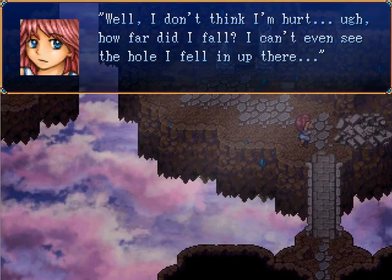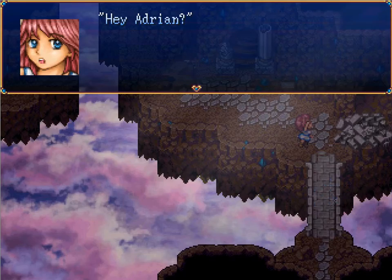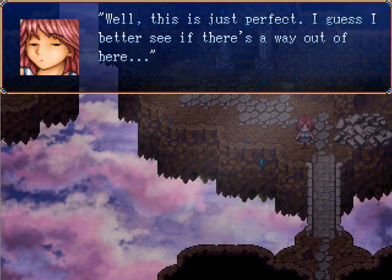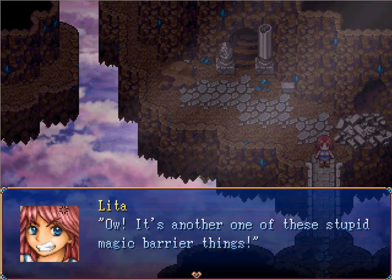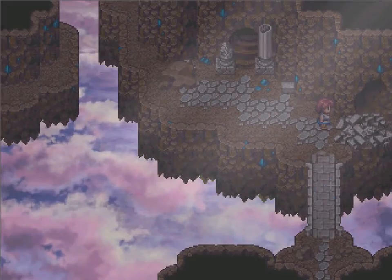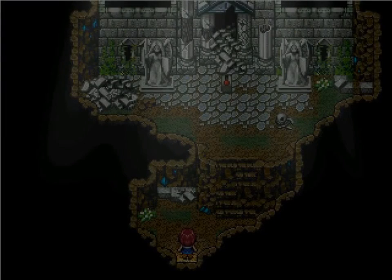Well, I don't think I'm hurt. How far did I fall? I can't even see the hole I fell in up there. Are you immune to falling damage? Adrian? Adrian! That useless — well, this is just perfect. I guess I better see if there's a way out of here. Sounds like a plan. It's another one of these stupid magic barrier thingies. I wonder if there's a way to open it nearby — I mean, probably. It'd be a short game if there weren't.